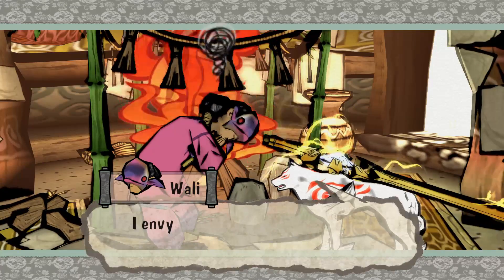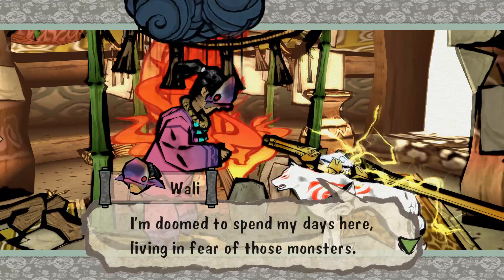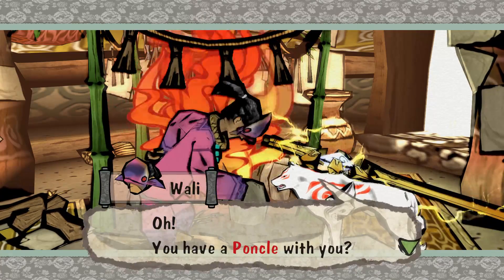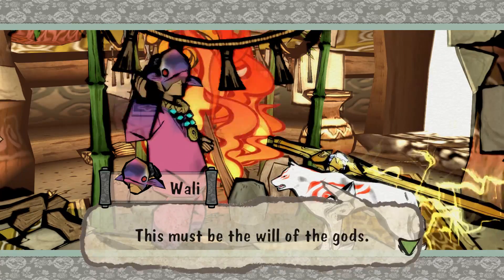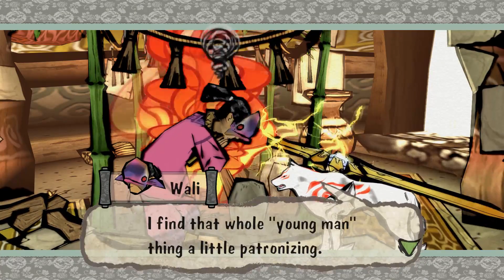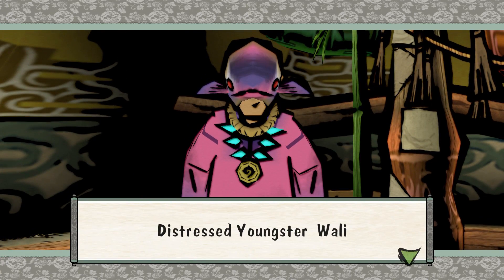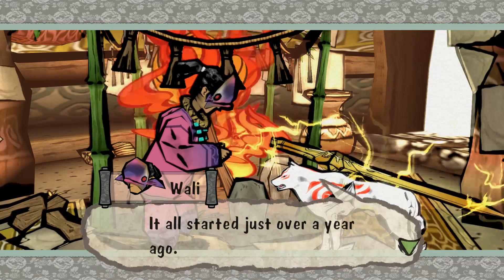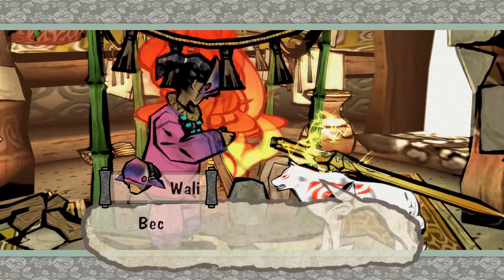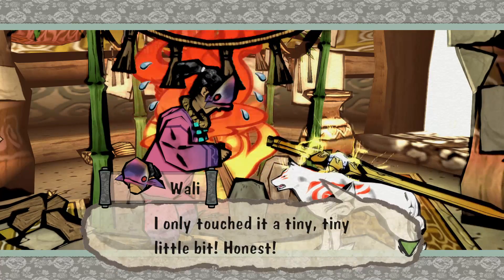He greets us: 'Hello, Wolfie. What are you doing out in the blizzard? I envy you — such an easy, carefree life.' He introduces himself as Wally, annoyed at being called 'young man.' He tells his tale: it started just over a year ago in Wepkir, the village in the mountains, home to Kotone, the divine sword that protects Kamui. He touched it just a tiny bit, and ever since then he's been cursed with bad luck.